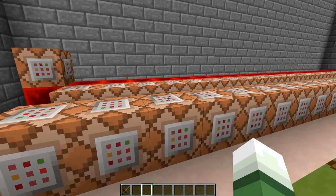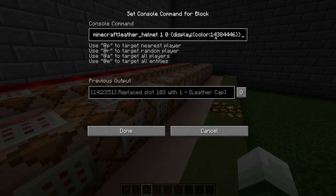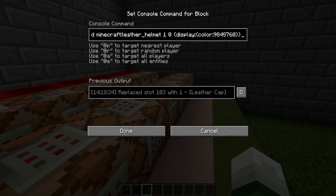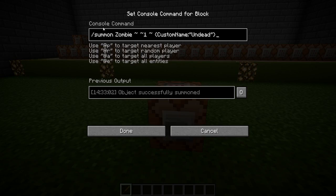Now for every 5 HP the color changes, so this one's green, this one is yellow, this one is orange, and this is red. Last but not least, I will show you guys how this works in action.